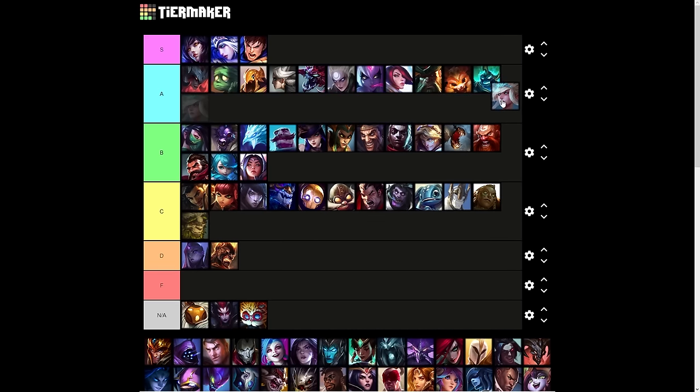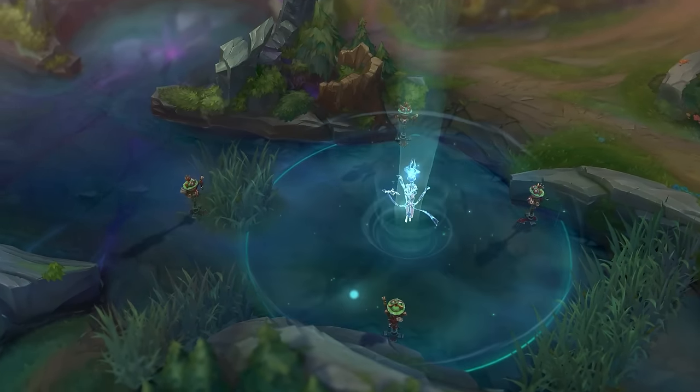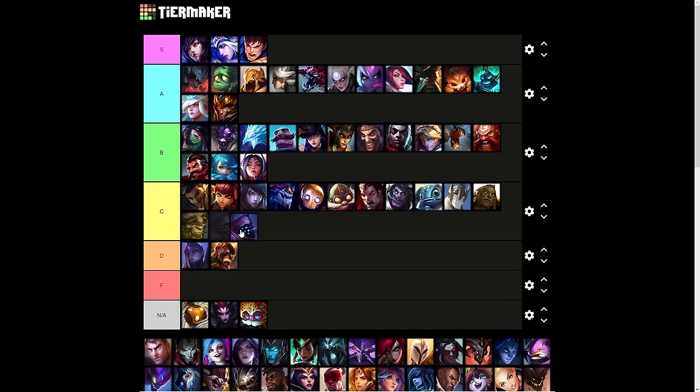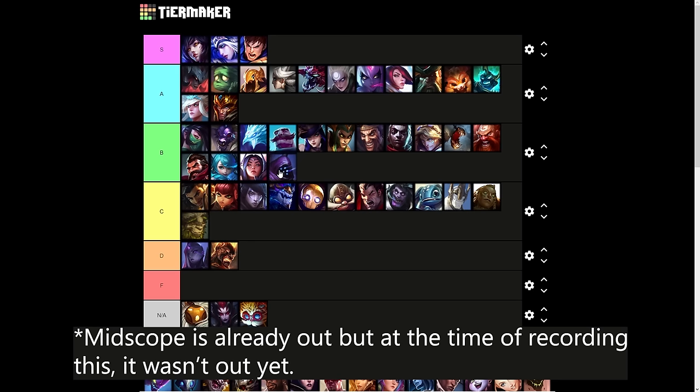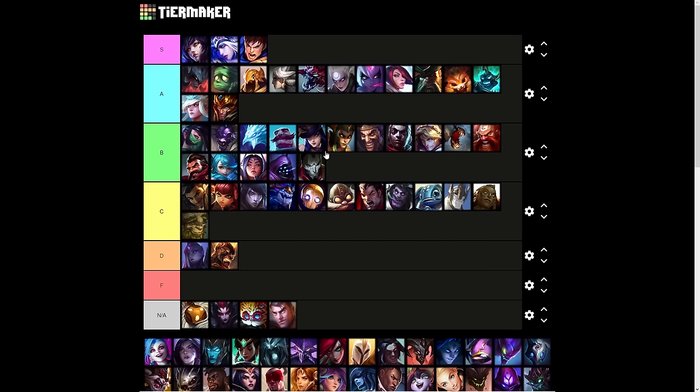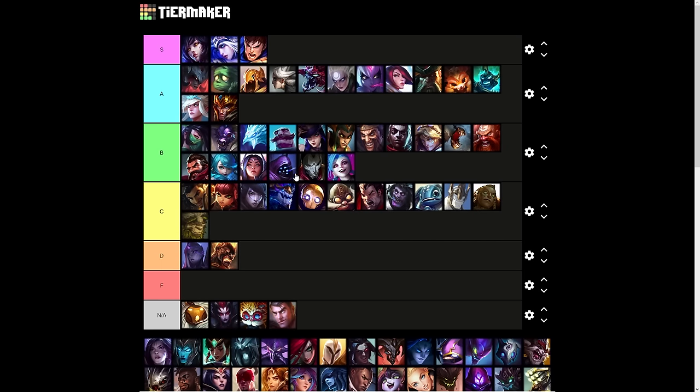Janna I'll put in A tier — arguably the best disengage tool in the game, and it heals. Jarvan's ultimate is also A tier — fantastic. Jax — if we include the auto attack passive and the new midscope, it would be B or A tier, but I'll treat it almost like Alistar for now: you get a bit more damage in exchange for not as much resilience. Jayce is Not Applicable. Jhin's ultimate is in the higher end — I'm going to put Jhin in A tier among the global ultimates.